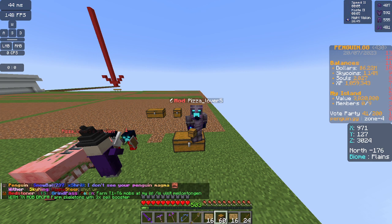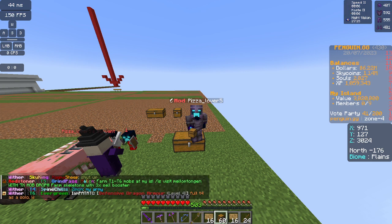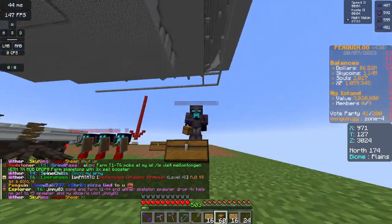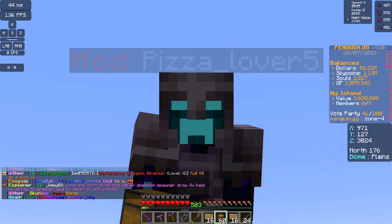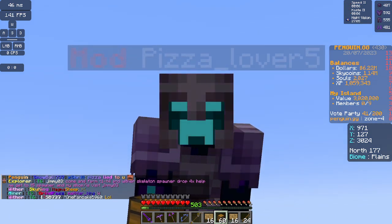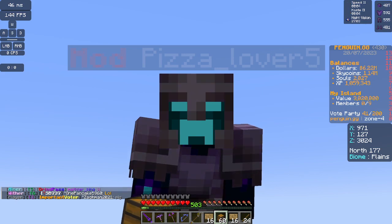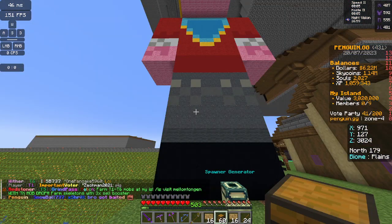There's a bunch of different things you can do with chest shops. You can sell items to other players, you can buy items from other players, and you can even make yourself your own storage where people can't take stuff from you — like if you're on an island and you make a chest shop. They can't open the chest shop or break it, so that's a plus.